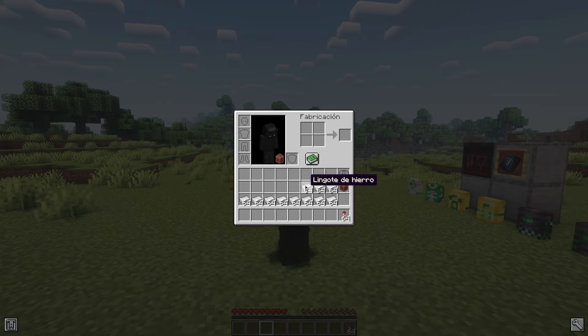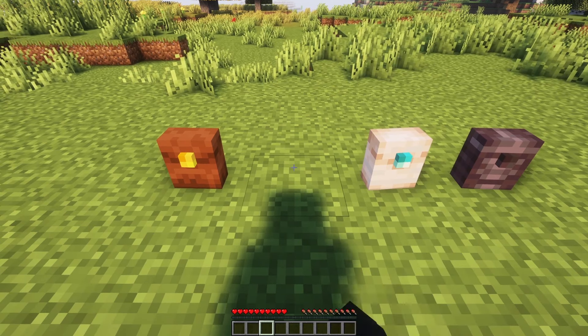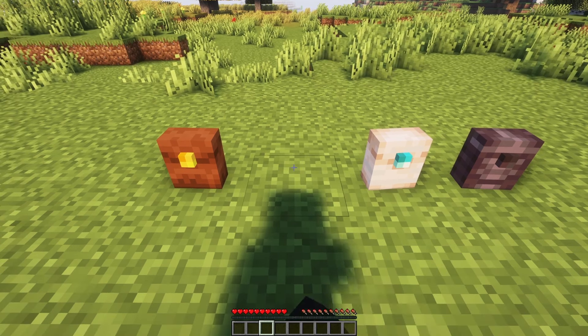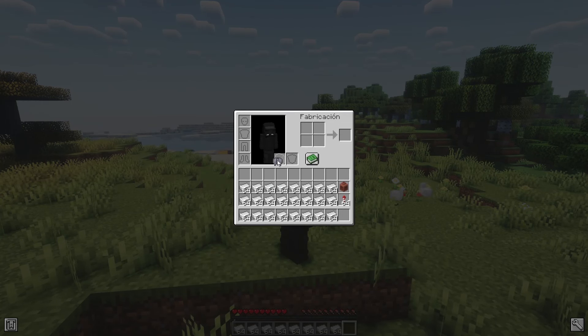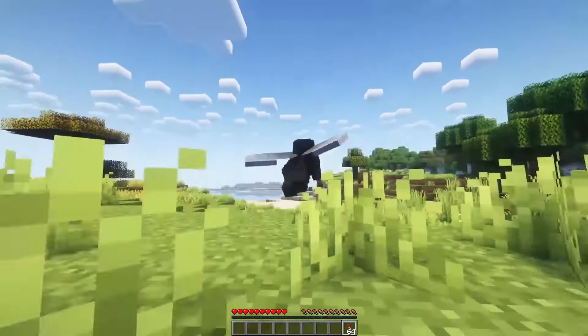Furthermore, the mod integrates seamlessly with the game's existing mechanics, allowing players to place and retrieve backpacks from the ground with a simple control plus right-click. This convenient feature enhances the user experience, aligning with the overall vanilla-friendly approach. Another noteworthy feature is the ability to place Elytra within the backpacks, emphasizing the mod's commitment to a vanilla experience while enhancing practicality.